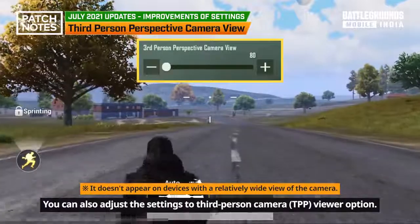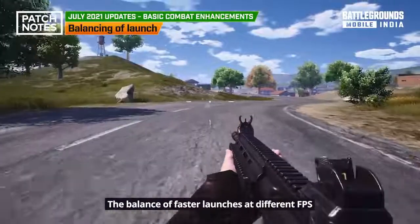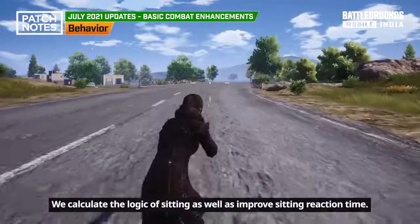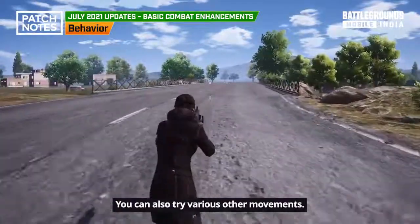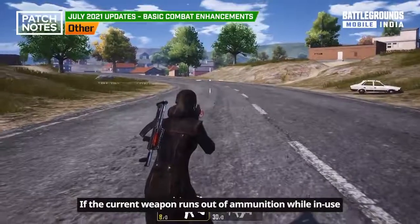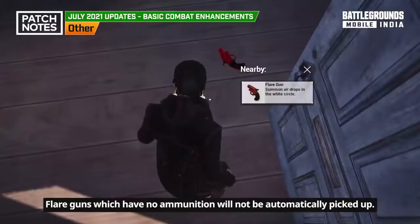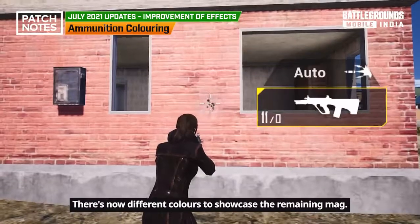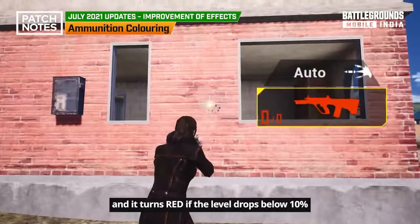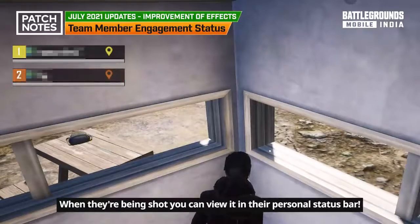You can also adjust the third-person camera viewer option, set to 80 by default and increasable up to 90. The balance of faster launches at different fps has been improved to ensure no differences in burst speed. Auto-pickup is paused while using healing consumables. If the current weapon runs out of ammunition, it is automatically replaced by the next available weapon. Flare guns with no ammunition will not be automatically picked up. There are now different colors to showcase the remaining magazine: yellow if 25% or below, and red if below 10%. You can also view the engagement status of your teammates — when they are being shot, it is visible in their personal status bar.